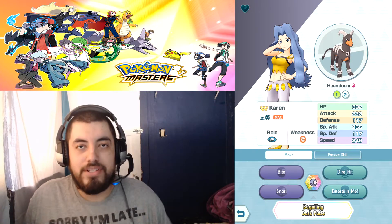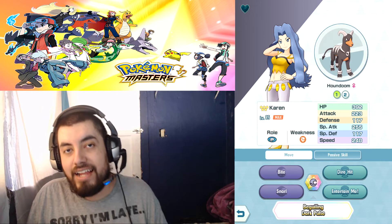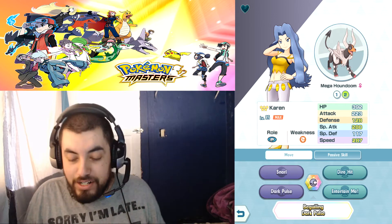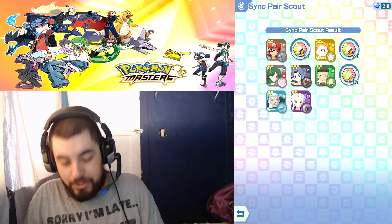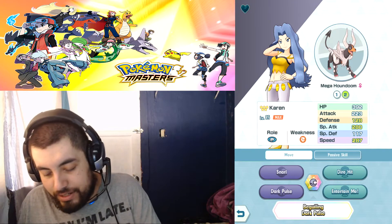Welcome to another episode of Pokemon Masters. Today I'm going over Houndoom and Mega Houndoom as a showcase. I got lucky saving up 3,000 gems and unlocked a natural five-star, which is the Karen and Houndoom sync pair.